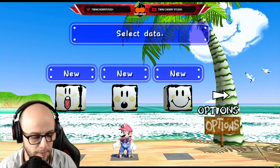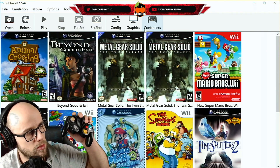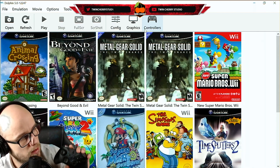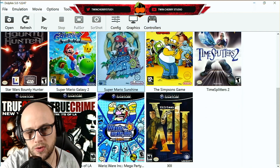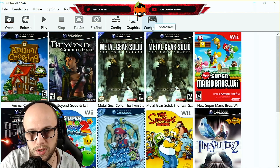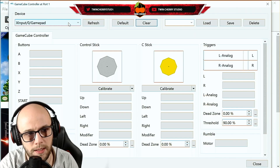Now let's talk about controls. I personally played with my GameCube controller and a GBros adapter — just plug it in, configure your controller, and play with an official GameCube controller. But I know a lot of people don't have those just lying around, so I'm going to show you how to do it with an Xbox controller. If you've already seen my video on configuring an Xbox controller for GameCube games on Dolphin, you can skip this bit and get straight into the game.